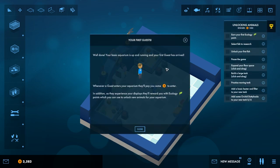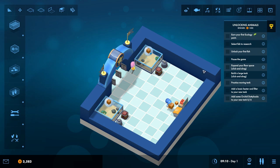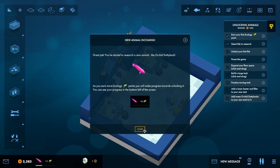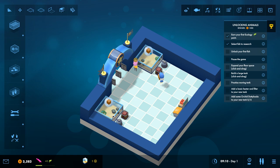Well done — your base aquarium is up and running and your first guest has arrived. Whenever a guest enters the aquarium, they'll pay you some money to enter. They'll also reward you with ecology points, which you can use to unlock new animals for your aquarium. We got our first ecology points and we can unlock the orchid dottyback after a few short experiences here. So as you earn more ecology points, progress towards unlocking advances. The more fish we have, the more quickly we unlock new fish, so it's good to keep these things fully stocked if possible.